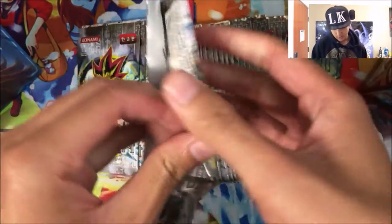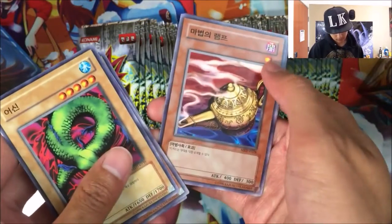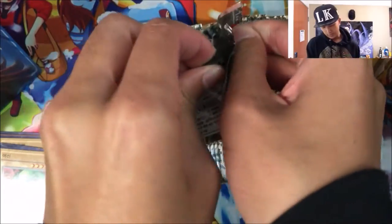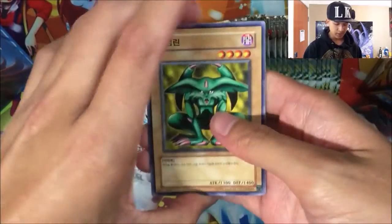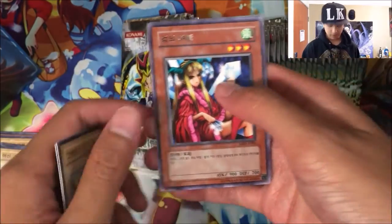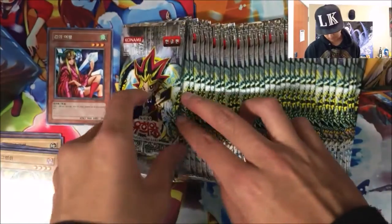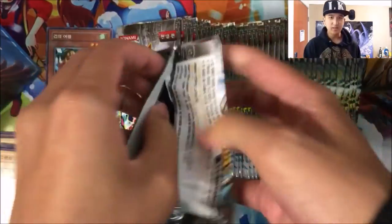Like I mentioned before, Rares are not guaranteed in every pack. Instead, you get a common rare. So yeah, Mystic Lamp — that's pretty cool. This set still has a relatively large amount of Vanillas. Effect Monsters didn't become like the majority until about 2004. We got a rare — Princess of Tsurugi, if I remember correctly. That's pretty cool.